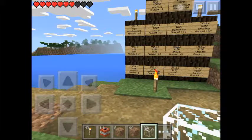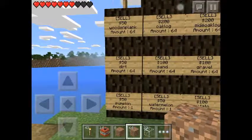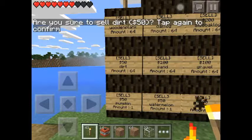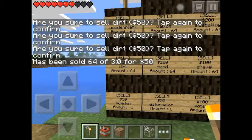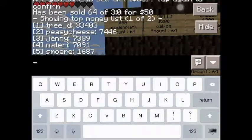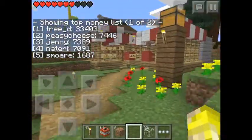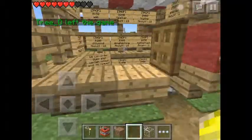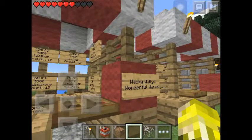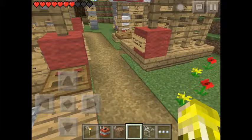Here is our export board where we can sell all our stuff. I'll show you — I've got dirt here, so I tap dirt and it says 'are you sure you want to sell dirt for 50 money?' Tap again to confirm and there we go — my dirt disappeared and I got some money. Let's check top money to see who's ruling the server. Tree is on about 33,000. Jenny just hit one emerald wealth — she's on about 7,000. An emerald costs 5,000 and you can't do anything with it, but it's a show of wealth for competitions.